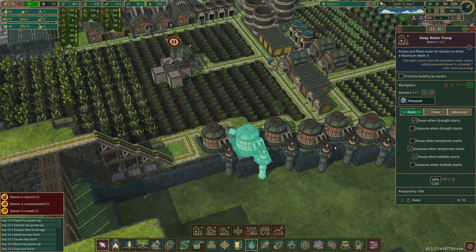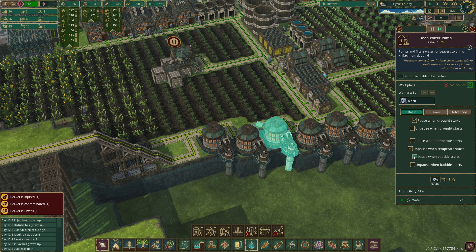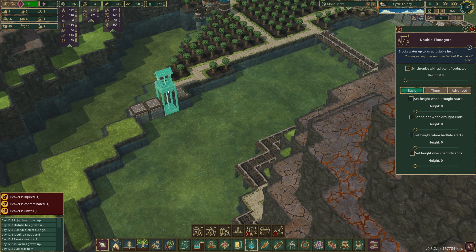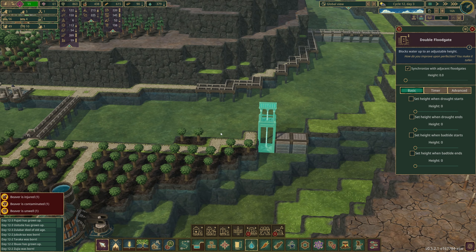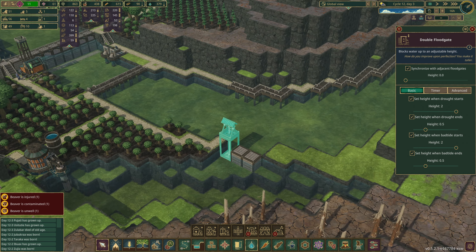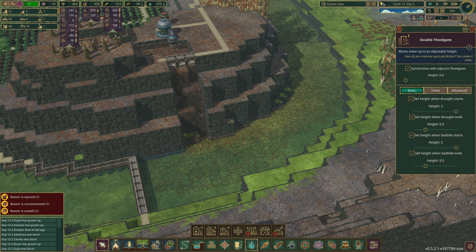That should automate most of those. We're going to leave one running when we have a drought or bad tide. For this one, when a drought starts it goes to two, when a drought ends it goes to a half, and when a bad tide starts it goes to two, when a bad tide ends it goes to a half.